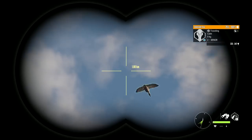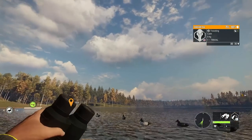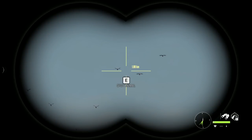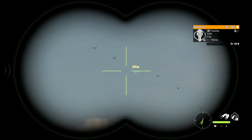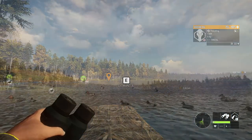You will notice other ducks flying overhead — you can definitely shoot them if you have no Goldeneye around and make more cash. Or simply pay attention to what other species are around, because those are great species to set up on the same lake with decoys.